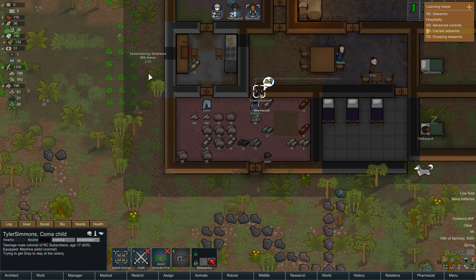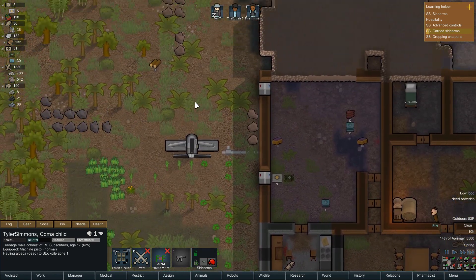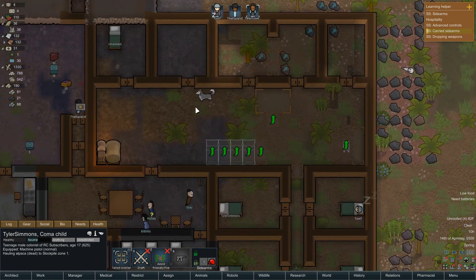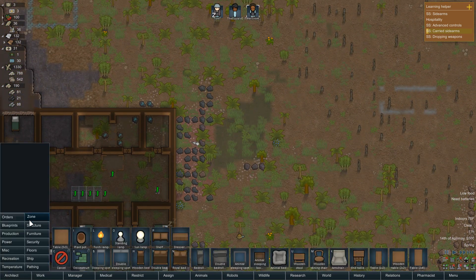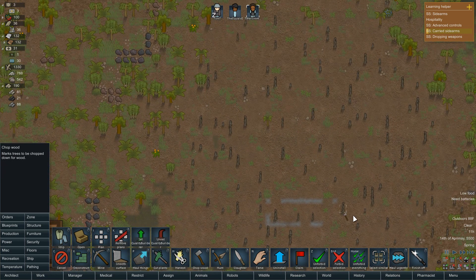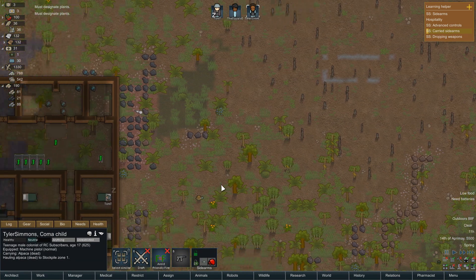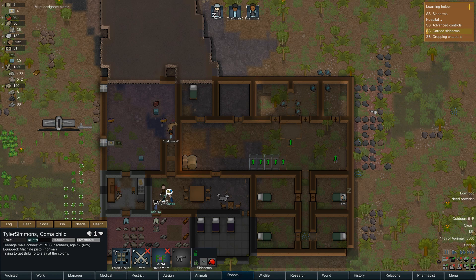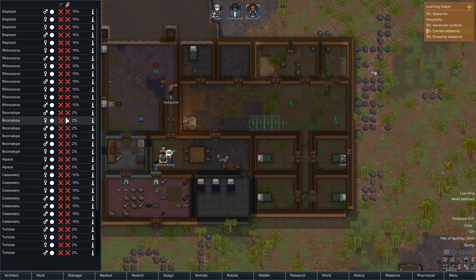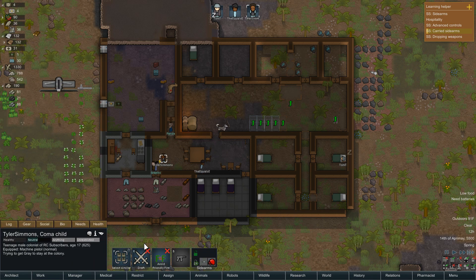Failed obedience training — damn cobra. Do we have any wood? No, we do not. Let's give some orders. All that wood wasted — damn. Let's go ahead and kill the small animals.